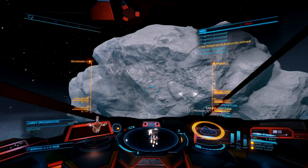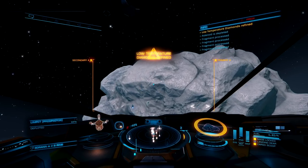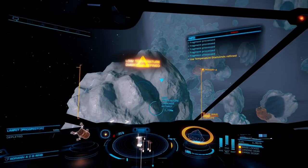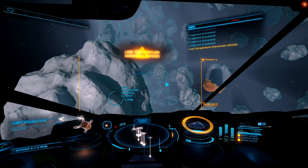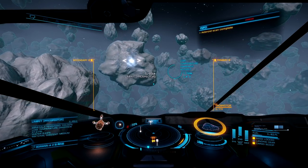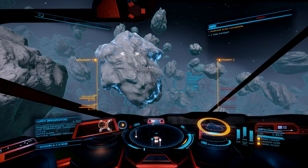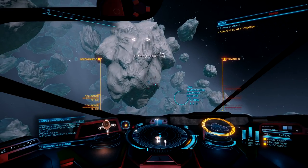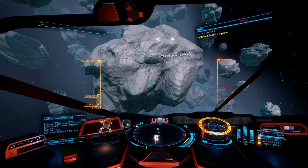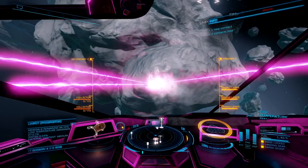You should also notice just how fast I am processing all those low temperature diamonds — because every single chunk we blow off the asteroid is considered a large chunk. Now that I got this asteroid all mined up, it is time to fire off the Pulse Wave Analyzer once again to see if we can find any core asteroids in the distance. If we do not find any candidates, we will fire off 2 prospector limpets into the nearest asteroids. I do not see any candidates, so I am going to prospect the next stone, which turned out to be another great find.